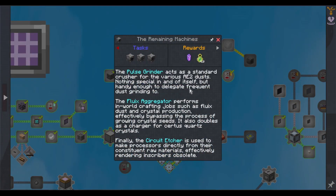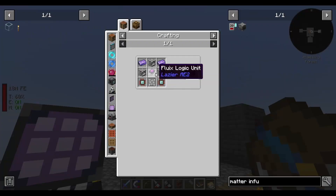The remaining machines: the pulse grinder acts as a standard crusher for various AE2 dust. The Fluix aggregator performs in-world crafting jobs such as Fluix dust and crystal production, effectively bypassing the process of growing crystal seeds — it also doubles as a charger for certus quartz crystals. The circuit etcher is used to make processors directly from their constituent raw materials, effectively rendering inscribers obsolete. That sounds amazing — that looks complex.